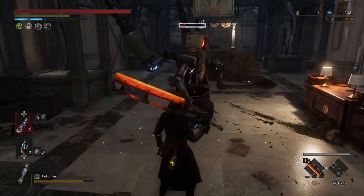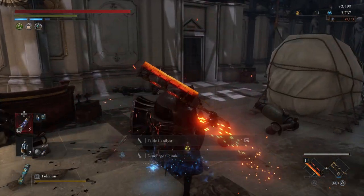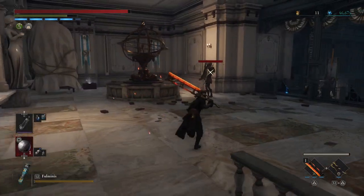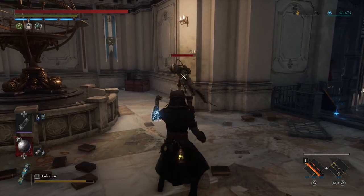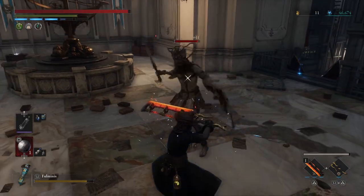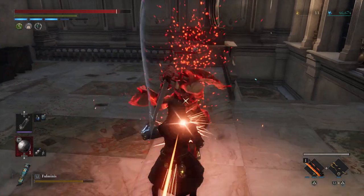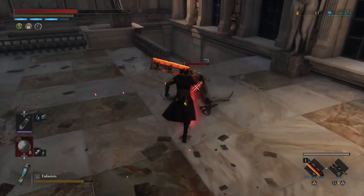So if there's ever a super tough enemy — obviously this does not work on bosses because you can't leave their arena — but if there's ever a tough enemy in the field, you can totally just kill every single one of them like this. If you're not confident in fighting it, can't parry or dodge it, just keep aggroing them inside and outside of their little zone and throwing stuff at them.